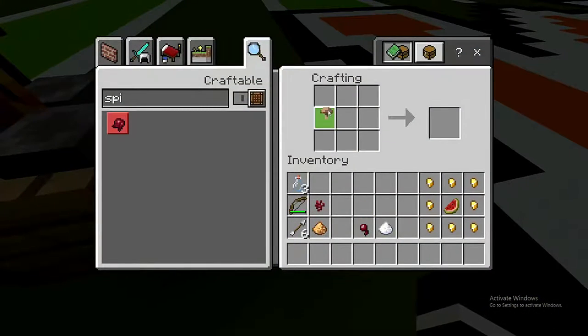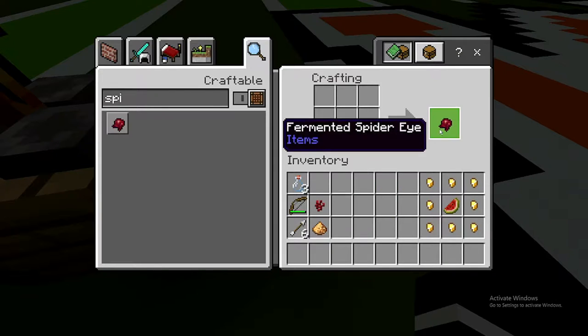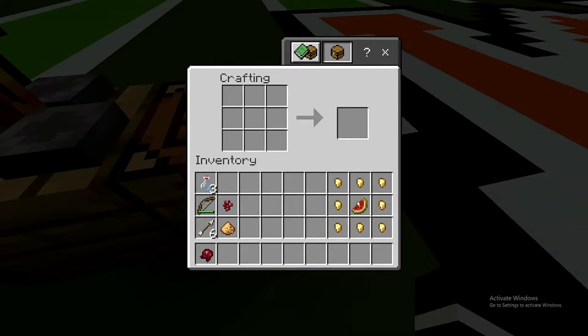First you want to start off by opening a crafting table, putting a brown mushroom, a spider eye, and a sugar in the pattern shown and getting a fermented spider eye, which you're going to use later to make a potion.